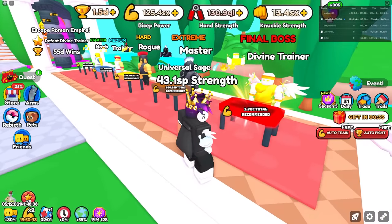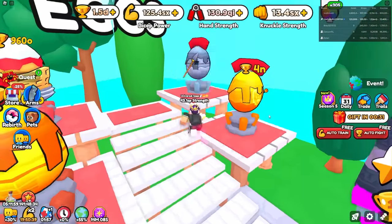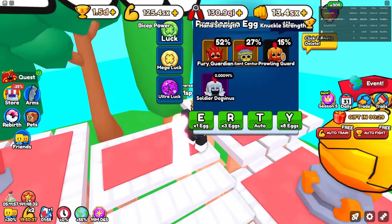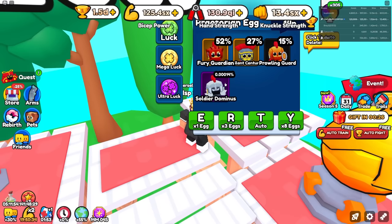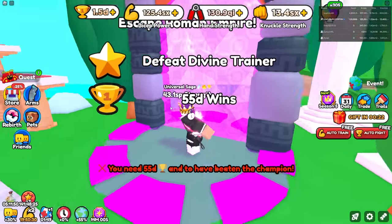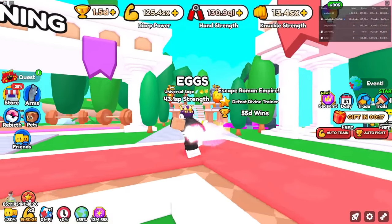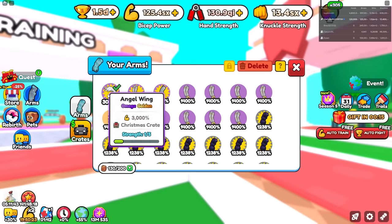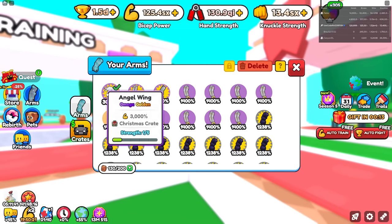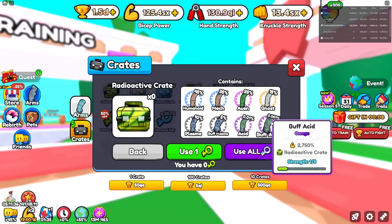I need 1.70 strength to defeat the divine trainer, and we have all these very OP pets like this Soldier Dominus over here that's very rare and also very OP. In the brand new world there's a lot of OP pets too. There are also brand new arms like this angel wing that I have — it's not the best arm anymore, it was 3000. Now if you check out the radioactive crate there's literally these arms here that are extremely OP.